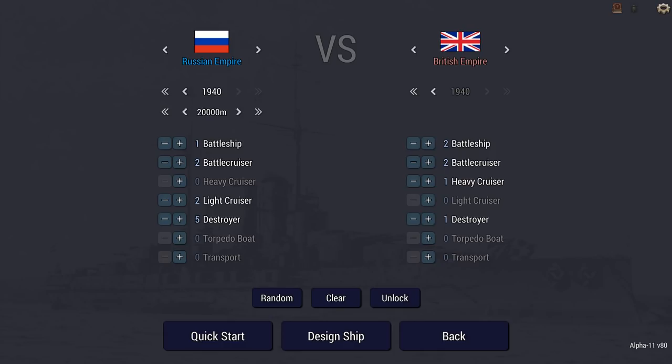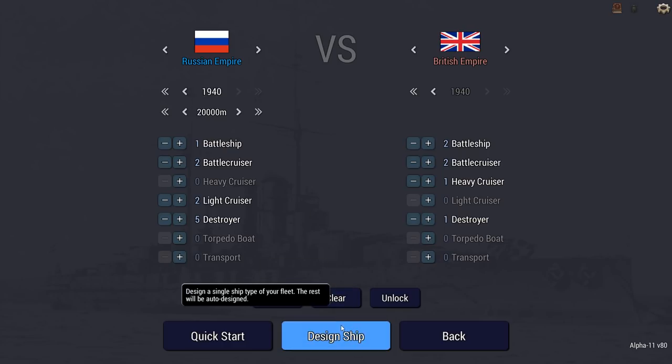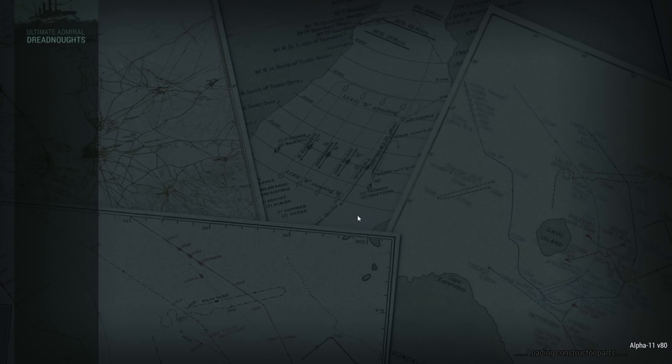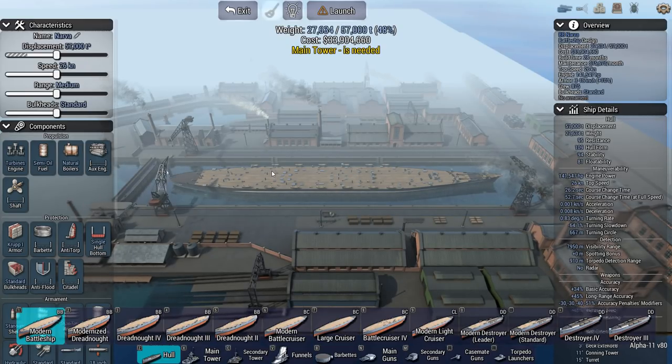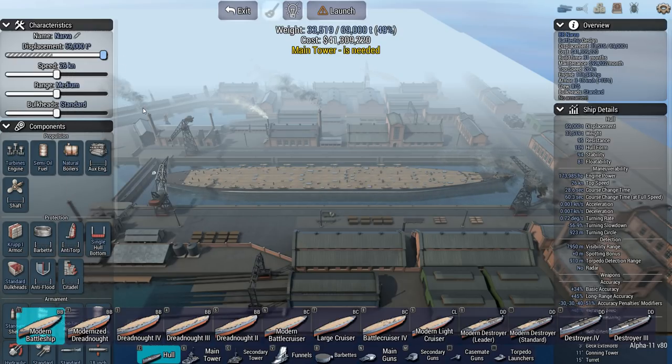We're going to take out the United Kingdom, and I really wonder if the enemy AI is going to be using the new battleship hulls that the British have — no more N3/G3 hulls, but something quite a bit bigger potentially. I'm going to be building a battleship. Fortunately, I have no restrictions. The USSR is not particularly shy, so we're going to go with a 69,000-ton battleship, which is arguably smaller than what the British could potentially send my way.